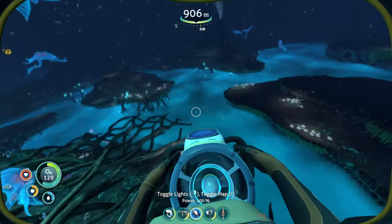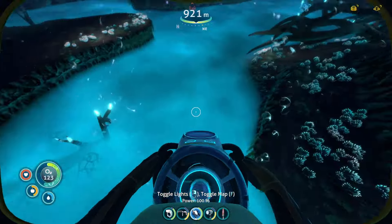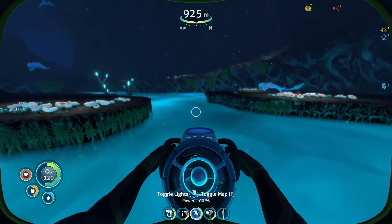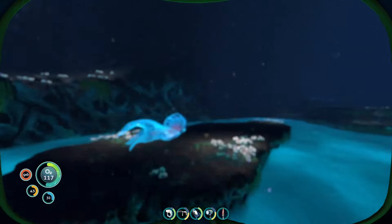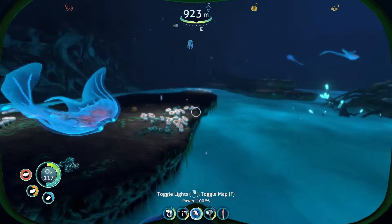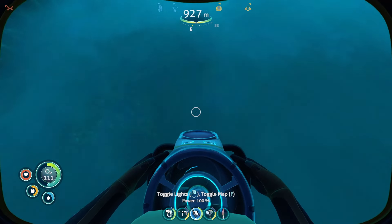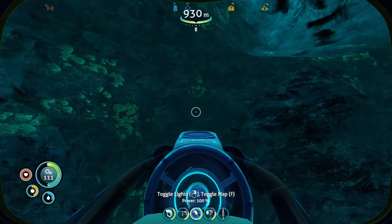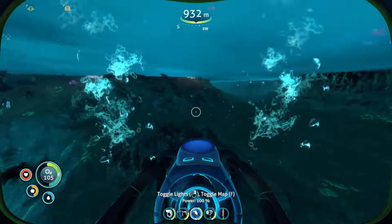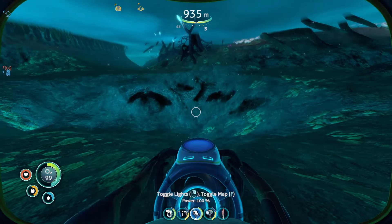This is kind of cool. So this — the brine is a different color here. Is there anything down there? Oh, there's bladderfish. I could drop my — did I bring my grab trap? Oh no, I didn't. Dang it. It's like free food. There's something there. Oh, it's not hurting me. Okay, cool. So this is not brine — magnetite. Thank you.